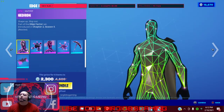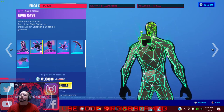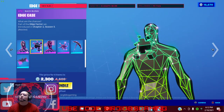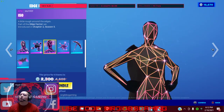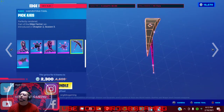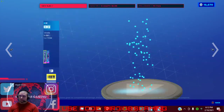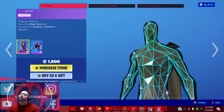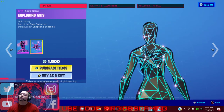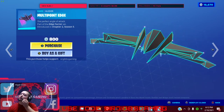We got the Edge Factor back in the item shop as a bundle for 2,300 V-Bucks, or 4,600 if you bought them separately. You got the guy-looking version, the back bling, the girl-looking one with her back bling, the pickaxe, and the glider. Or you can buy individually: 1,500 V-Bucks for the skin and back bling, or the pickaxe for 800 V-Bucks — Multi-Point Edge, 800 V-Bucks.